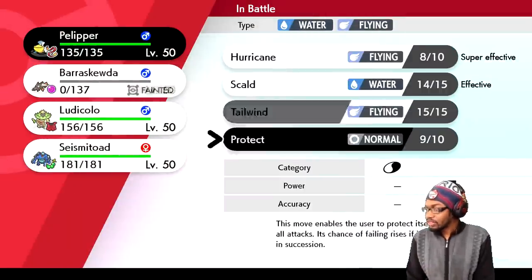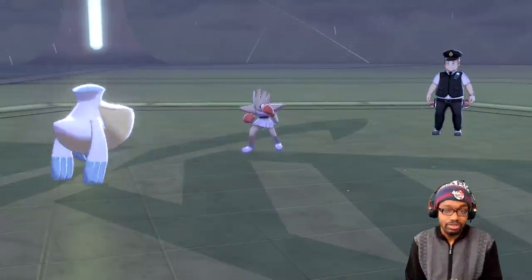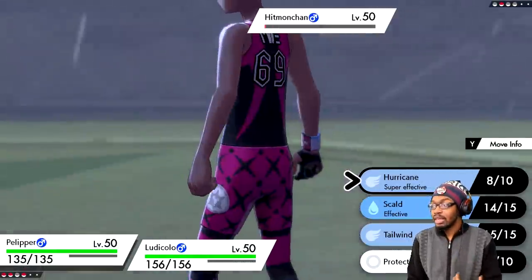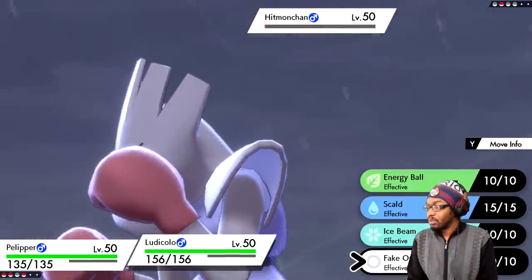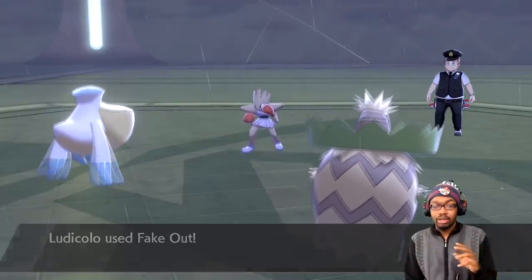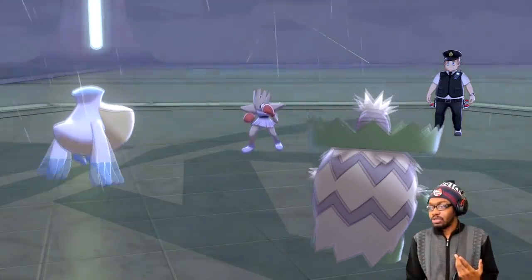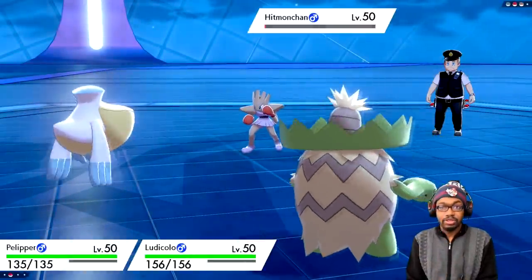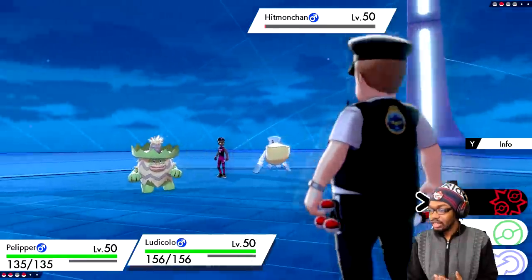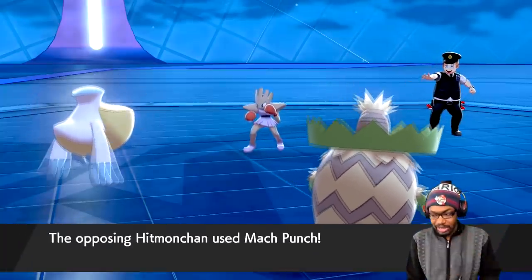It's an extremely effective strategy — I haven't lost to any team yet and I can't imagine losing if I play the battles correctly. To go as fast as possible, turn off animations. If you're worried about specific CPUs, I'll link Serebii in the description — you can look up what teams these NPCs usually run and strategize around that.